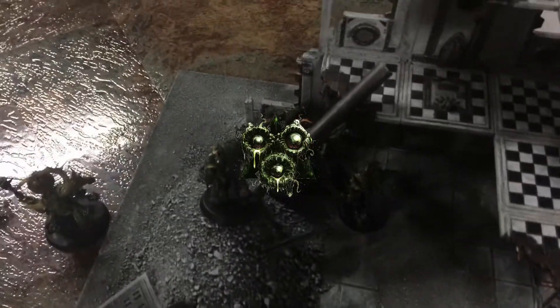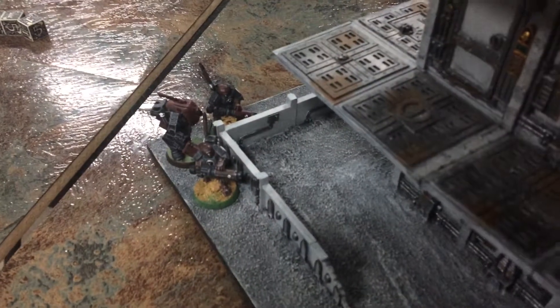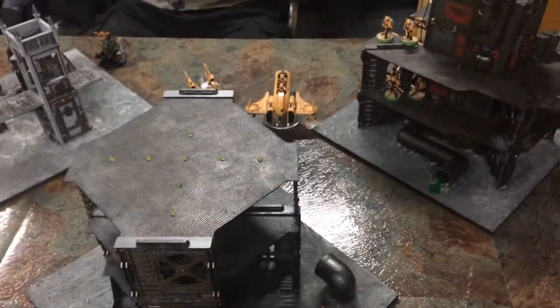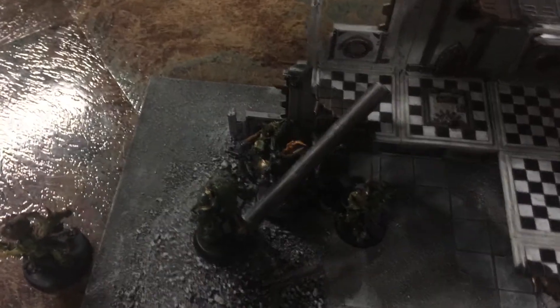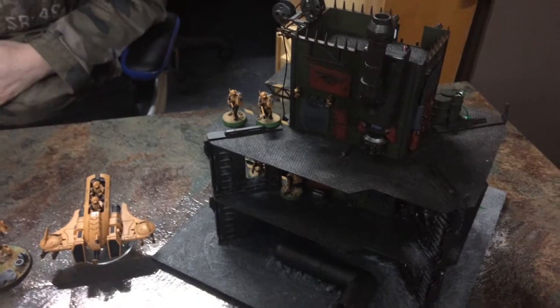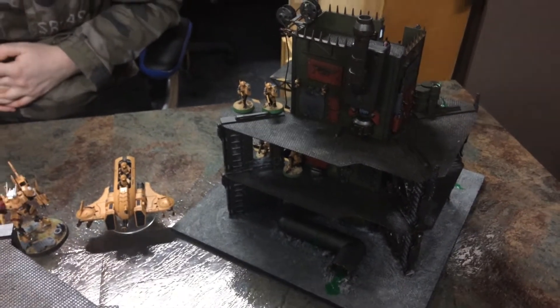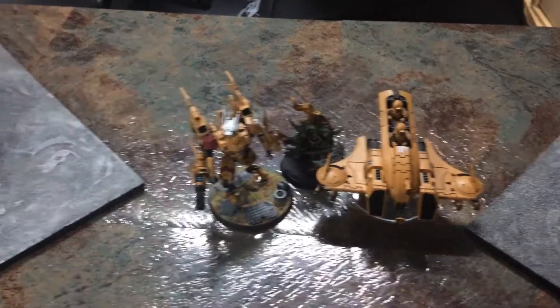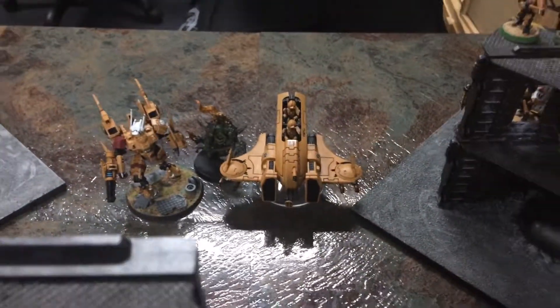Death Guard moved up — advancing one unit about 10 inches, another about 11, and one about 16. The Chaos Spawn moved over to deal with the infiltrating guys and the Lord of Contagion pushed down. No psychic powers, so straight into the shooting phase. The plasma managed to pick off a single Fire Warrior, then charged and weathered the overwatch, getting in with an 11-inch charge into the commander.